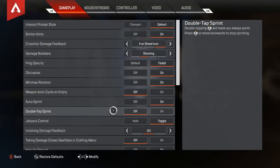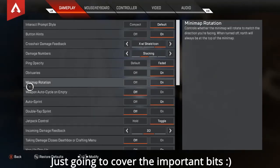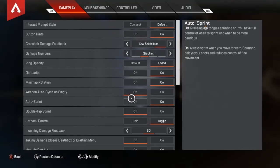Gameplay settings — I'm just going to cover the important bits. Weapon auto-cycle: in my opinion, you want that off. You want to have control over whether you're reloading or whether you're putting your gun away and getting the other one out.